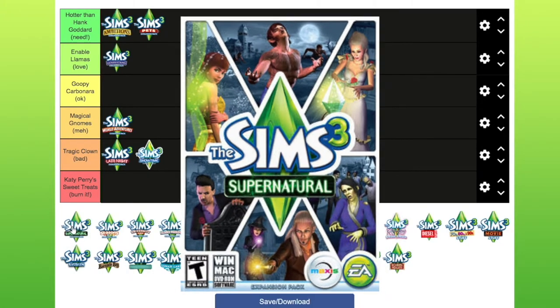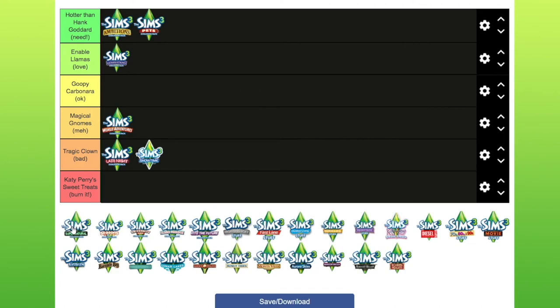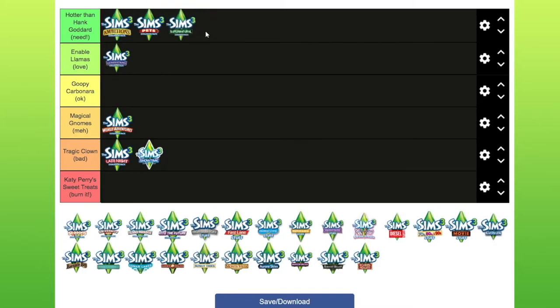Supernatural — Moonlight Falls. I'm not a big Supernatural fan, but I love this pack. You can get ghosts, fairies, witches, werewolves, and genies. You do get vampires in this one too, and to me vampires in the Supernatural pack make sense, whereas vampires in the Late Night pack don't make sense. I love the build/buy stuff on it and the clothing. I hate zombies but you can turn them off — there's actually a no zombies mod. I do feel like you need Supernatural.